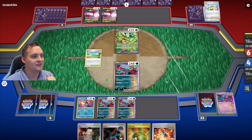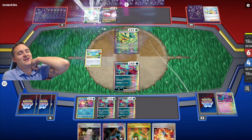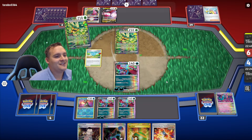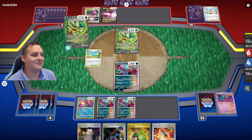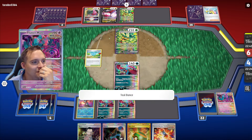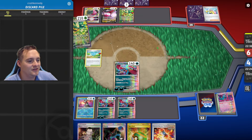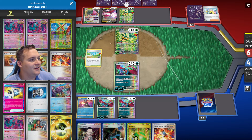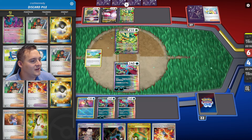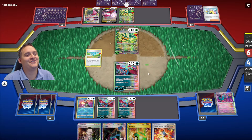Another Regidrago and Iono — I don't mind the Iono, this gets us closer to Boss's Orders if we can kill one Regidrago. The game plan now is to KO one Regidrago since they're not attacking yet. Ogre Bond is there. I hope I'm doing enough damage — I don't think I am. I'm two short of Ogre Bond and three short of Regidrago V.